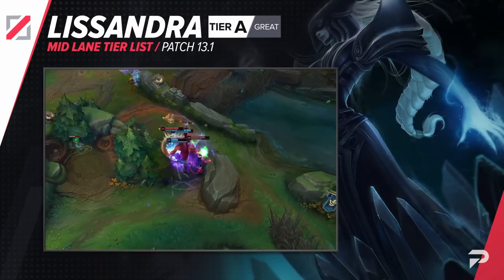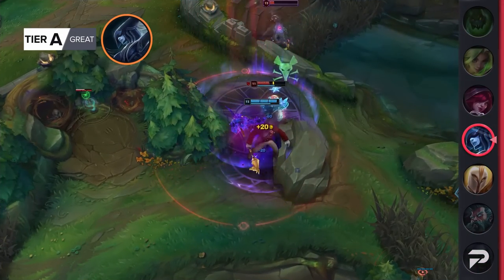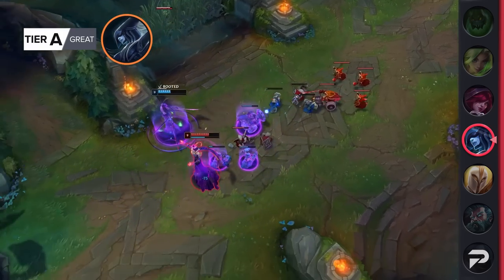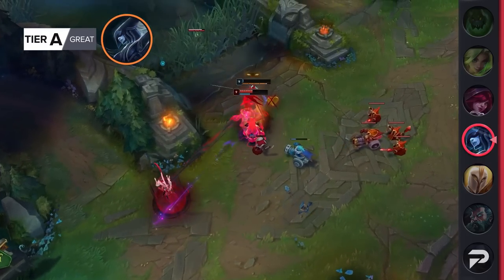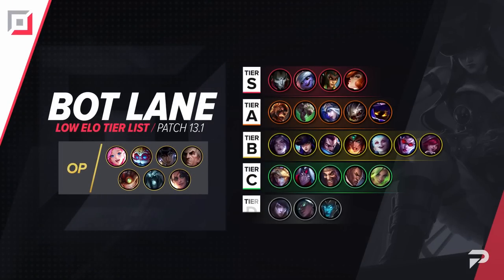Riot is finally giving LeBlanc — or Lissandra — some much needed attention. She's one of my favorite champions to play mid and it's overall just a really cool champion to have in the meta since she can be used in some interesting ways. That being said, the buffs aren't anything crazy, so we'll be moving her up to A tier for now. If you're really proactive on her, you can maybe consider her an S tier pick.